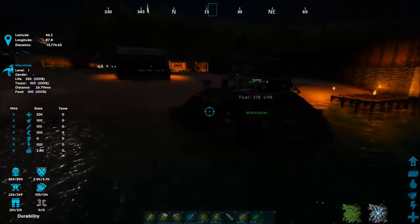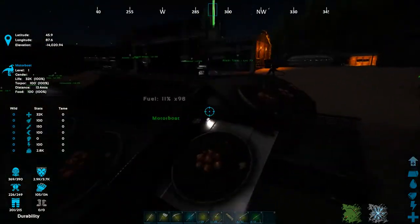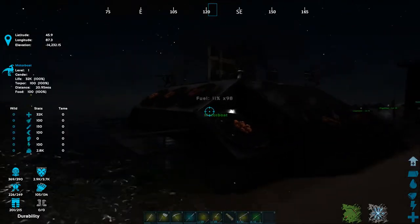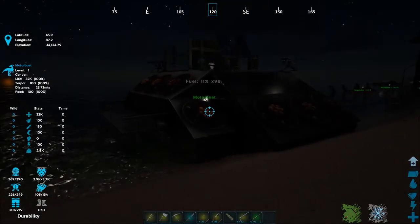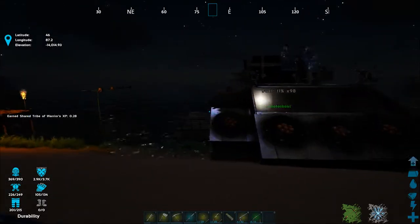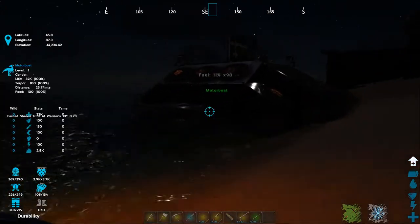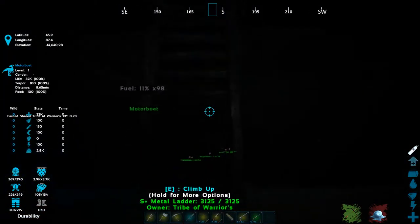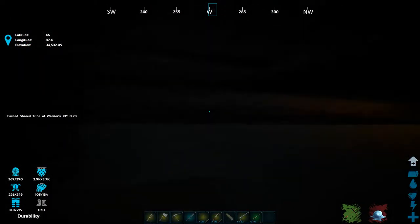This is built with Structures Plus, S Plus mod stuff — really, really well done. A little bit of the Advanced Rafts mod is in here for some of the interior lining. You've got railings up on the sides and front, and entrance ladders for being able to get in if you're in the water, which is really convenient.